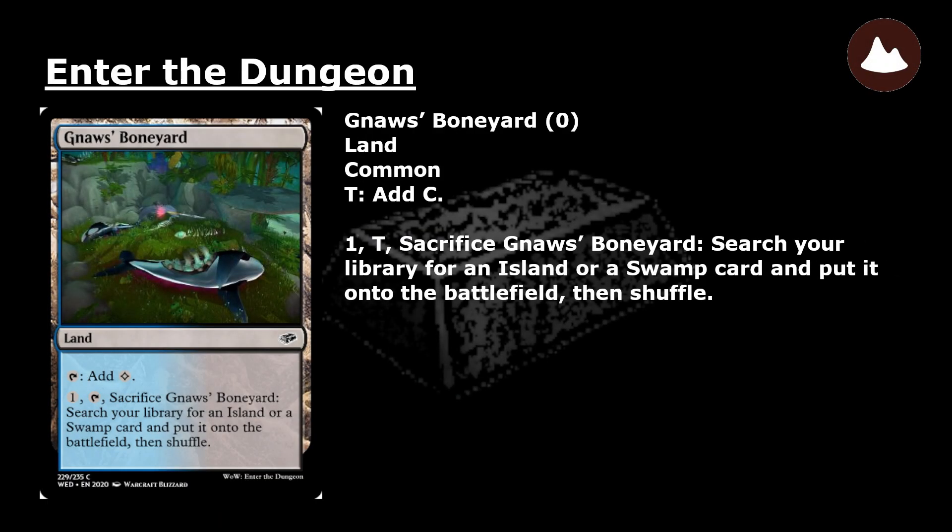Nas Bonnyard: a common land. Tap: add colorless mana. Pay 1, tap, and sacrifice Nas Bonnyard: search your library for an Island or a Swamp card and put it onto the battlefield. Then shuffle.